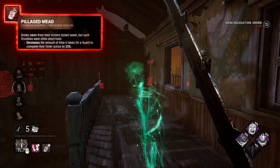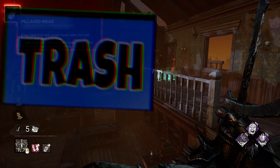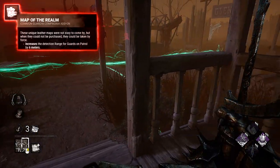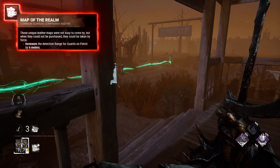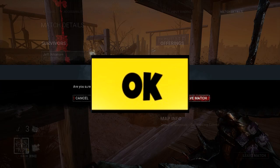Meat: decreases time to break pallets or other tasks for guards. You won't get use of it most of the time, so I drop it to trash. Map: gives more detection range. It can be useful because detection range will be really huge and guards can find and mess with survivors more often, so it's an okay one.